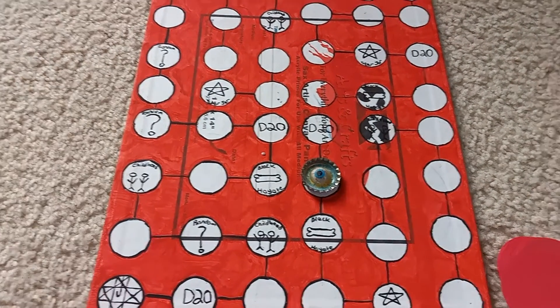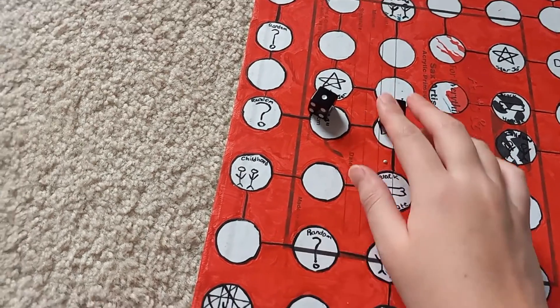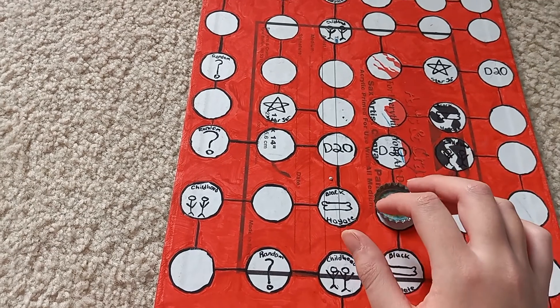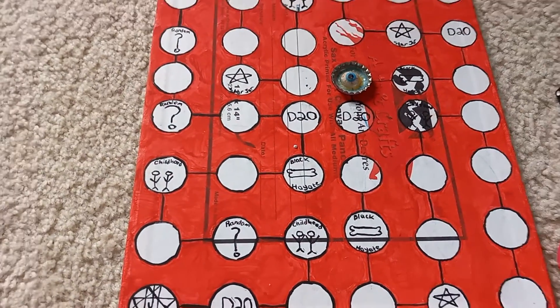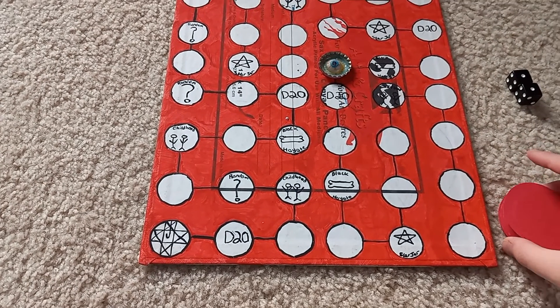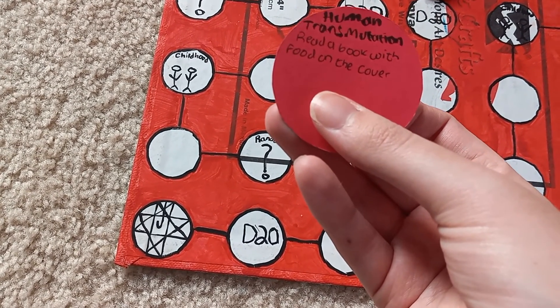Roll number two — and that is a double, and that is two. We moved two spaces and landed on a blank space, so it's going to be a prompt card. The prompt for this is going to be Human Transmutation — read a book with food on the cover. Roll number two brought us a double and we landed on Human Transmutation, and that is to read a book with food on the cover.